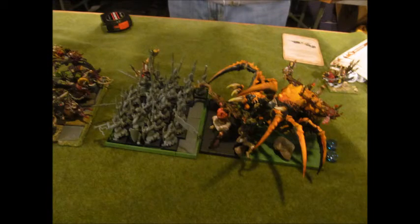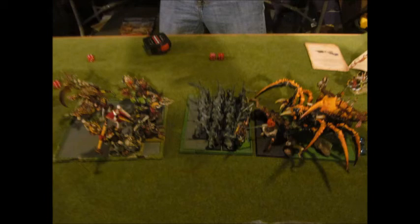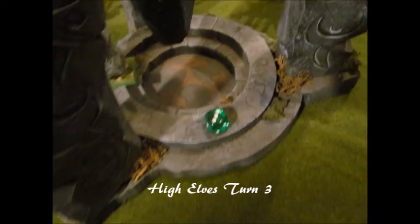In close combat the spider goes in and initially only kills 2. I believe it was Teclis who made way and put a wound on the spider. I had some Thunder Stomps but the numbers seem low — unless I missed a picture. He then combat reforms and turns his unit around, which was a bad mistake because now the Boar Boys are going to charge into the rear. Over here in the Night Goblins vs. Swordmasters combat, the Night Goblins don't have enough for combat resolution, lose about 5 to the Swordmasters, and run. The Swordmasters pursue — the Goblins roll a 12 on their flee dice but the Swordmasters still get about a 10 and give chase.